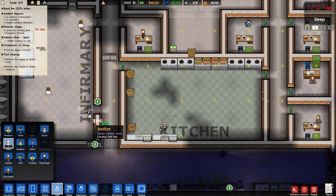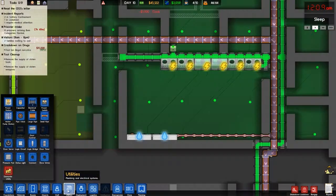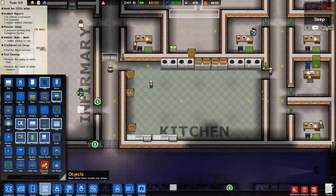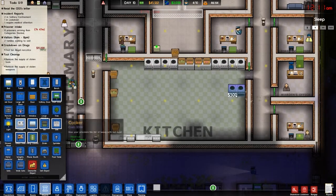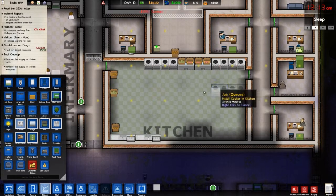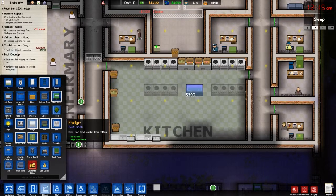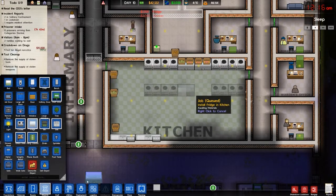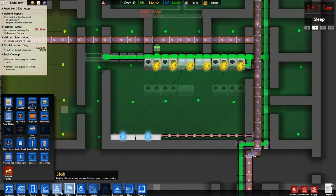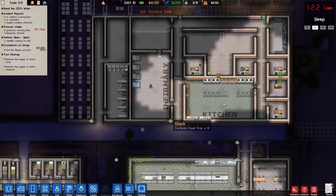So we'll get a couple more cooks. Then we will get some objects going — a couple of cookers, another couple of cookers, and then some fridges right in here. Let's check where the utilities are and hook that right up. That should take care of that.